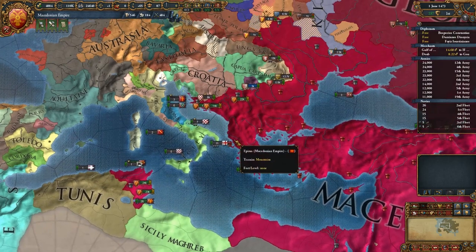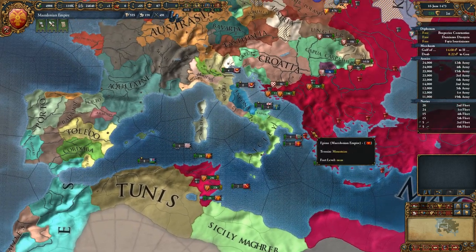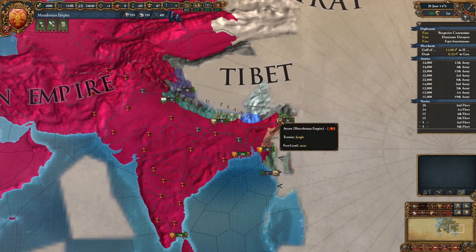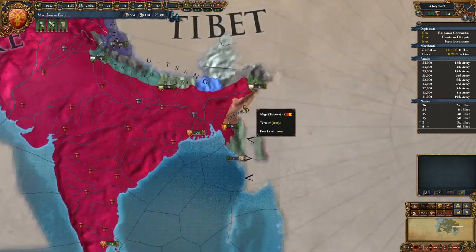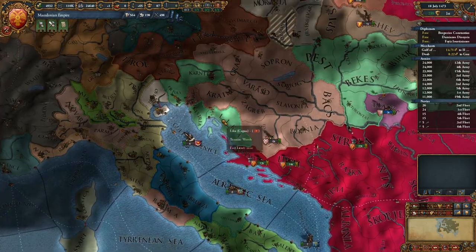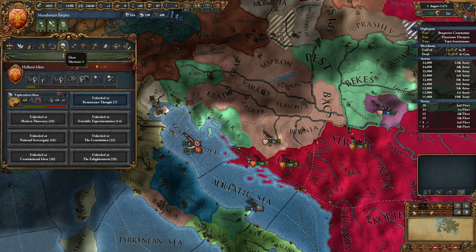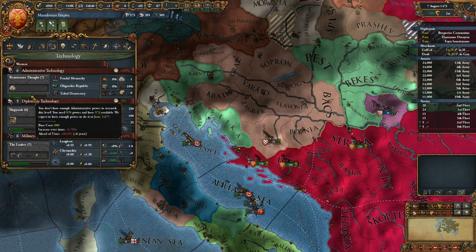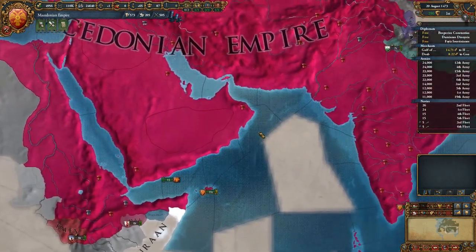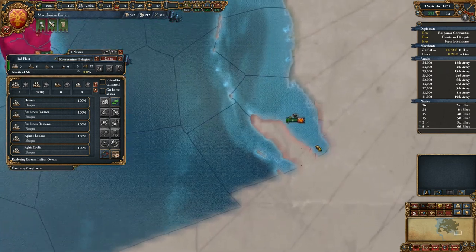Alright, so I'm thinking we probably aren't going to get the next war running this episode - we're probably going to do that next episode. One thing is that this game is a lot shorter time period, so we're going to need to grow rather quickly. Renaissance thought - okay, so when we get this we'll get our next idea group. We'll probably take religious ideas so that we can get our missionaries up to strength, actually capable of converting some of the provinces we need to convert.